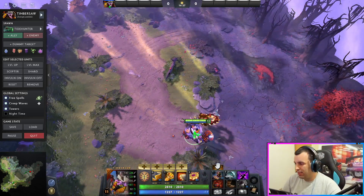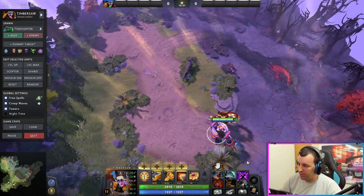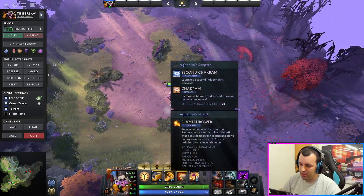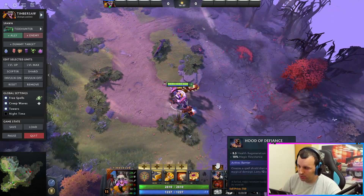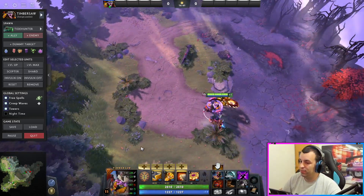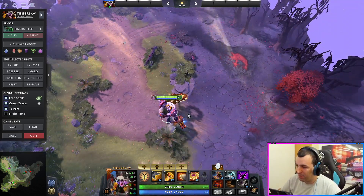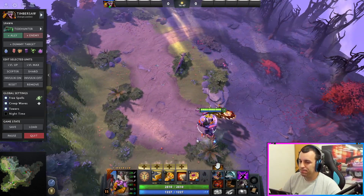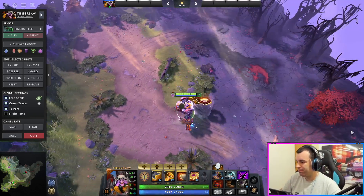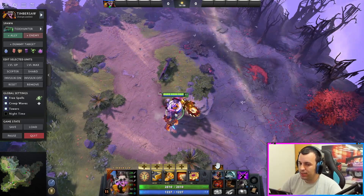That's pretty much it for the goblin. Pretty much it's you getting a couple of items, chaining in, pressing all of the cooldowns - if you have Shiva, if you have Hood, pop those, Plate Mail if you want. They're usually just gonna start running away, especially if you have a nice team backing you. It definitely can win some games on its own with the type of hero he is. That's it guys, I'll see you on the next hero.